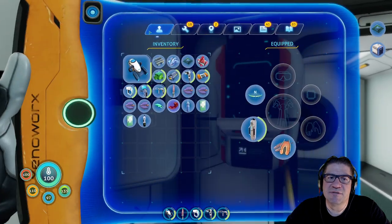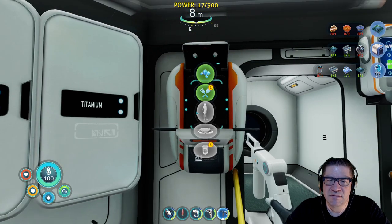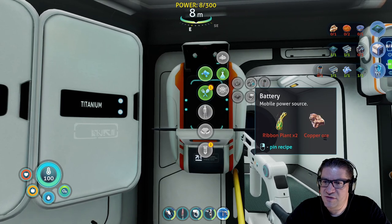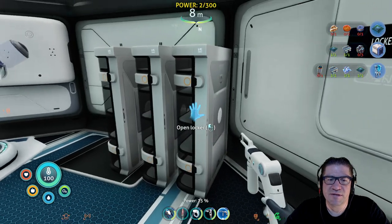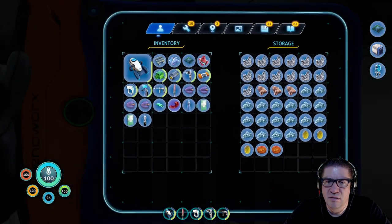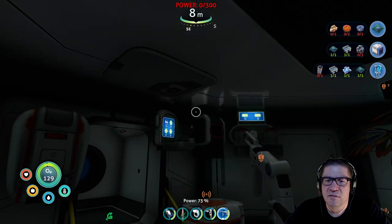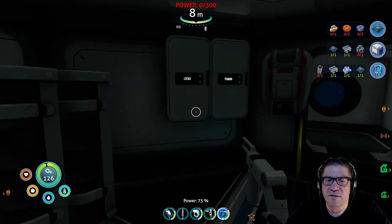So what else do we need? Let's see — it was the prawn suit, right? Power cell. Power cell takes two batteries. Two batteries takes — so we're going to need two copper, four ribbons. Two copper, four ribbons, two copper. Emergency power — why did we shut down? Dang it.